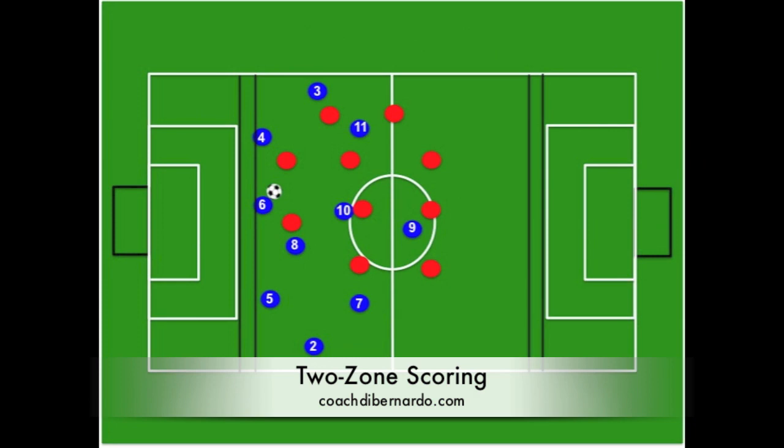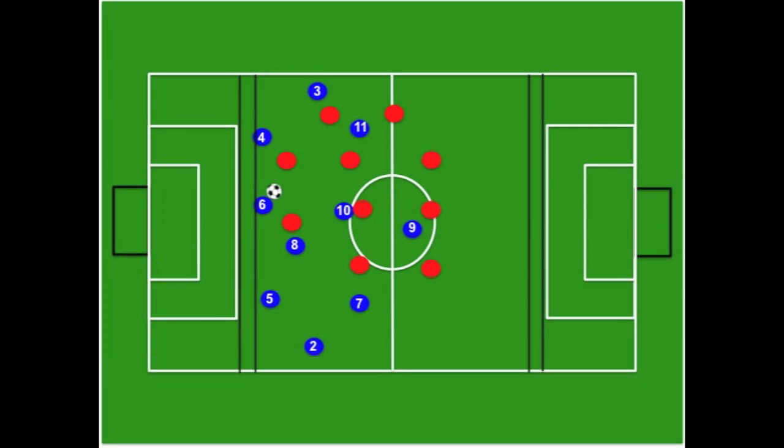This next training ground exercise is called two-zone. It's a great way to encourage interchanging of positions, creating overloads, and working on general attacking movements. Teams score by stopping the ball in their opponent's end zone — you can adjust the size of the end zone to make it harder or easier. At 15 yards wide it's fairly simple, but at five yards wide it's much more difficult. To score, the ball must be passed to a player running into the end zone who stops it — players cannot already be in the zone, and cannot dribble in to score.